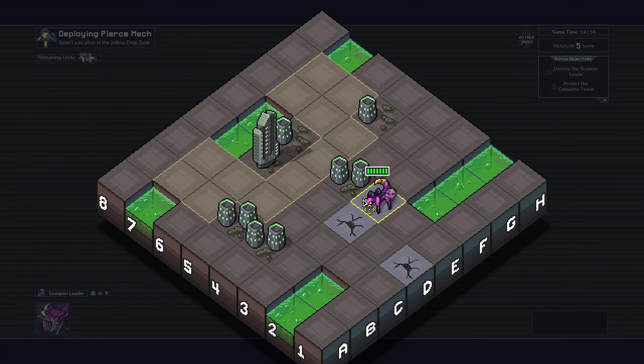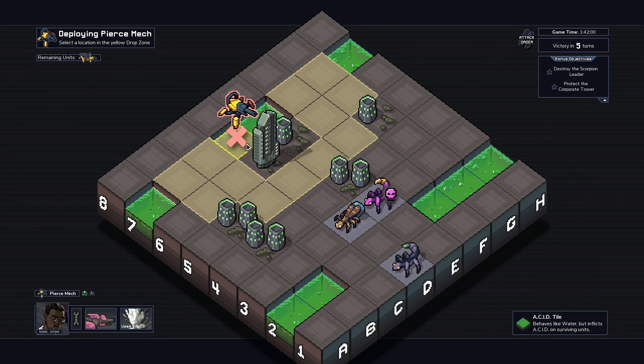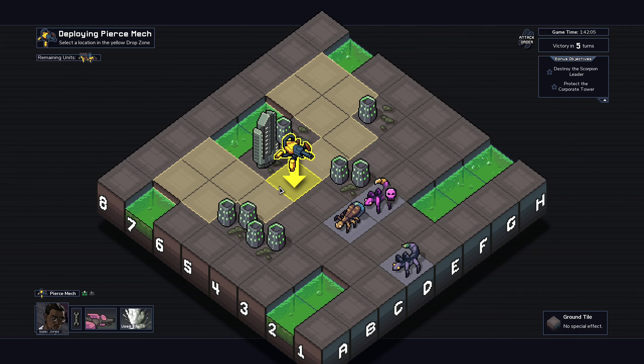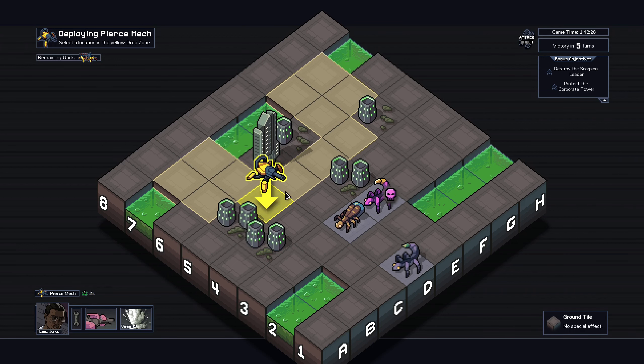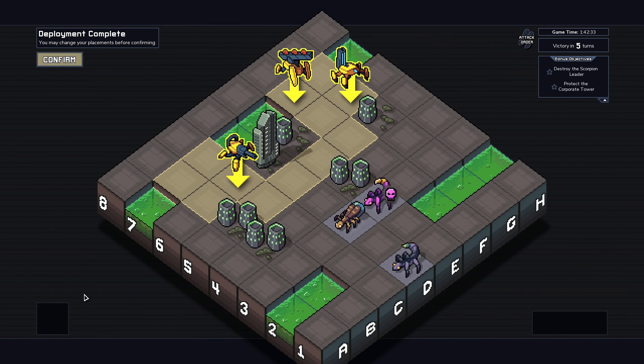Destroy the scorpion leader - that is going to be difficult. But one thing we actually could do very early on here could be to dip one of our own in acid and then teleport the scorpion leader down there. He's not going to die, but he will be acid and take double damage at least. It's going to be so difficult. I already have two scorpions, so let's make sure we are not within range to get grabbed by them.